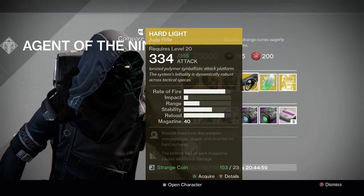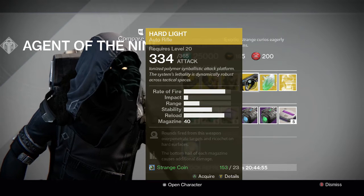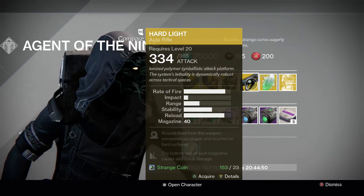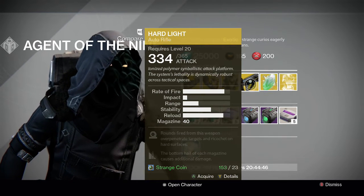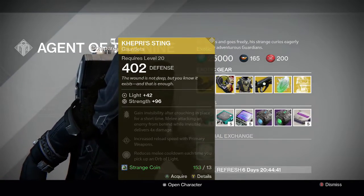For the weapon of the week we have the Hard Light exotic auto rifle. Rounds fired from this weapon over-penetrate targets and ricochet off hard surfaces, and the bottom half of each magazine causes additional damage. Hard Light's not that great of an exotic, so I'd pass on it and spend your coins on the two new gauntlets.